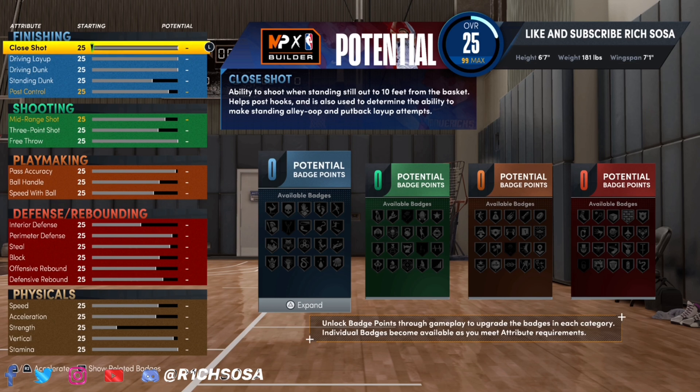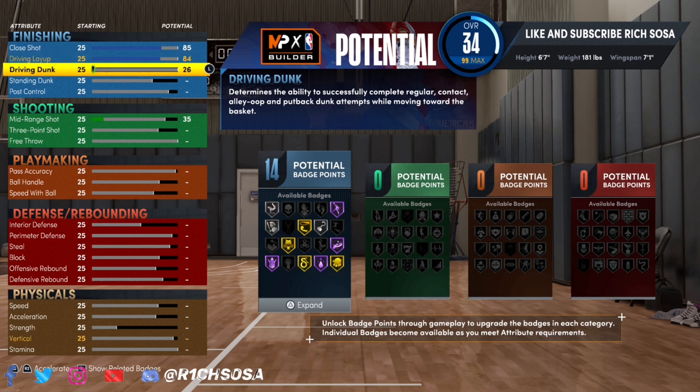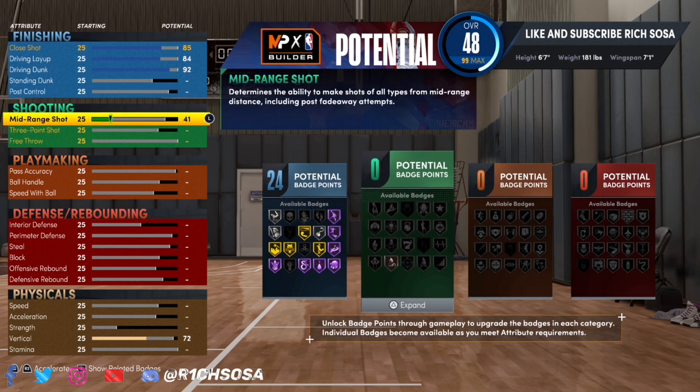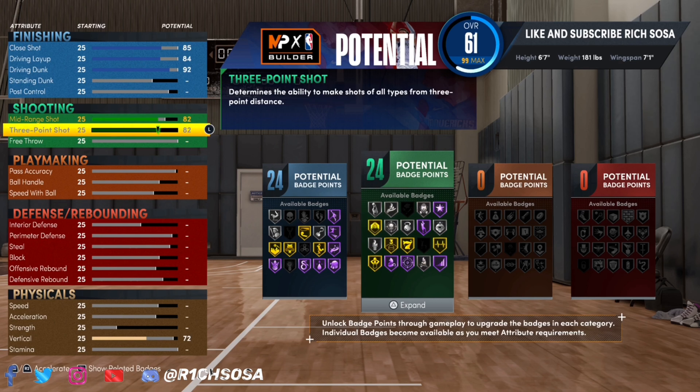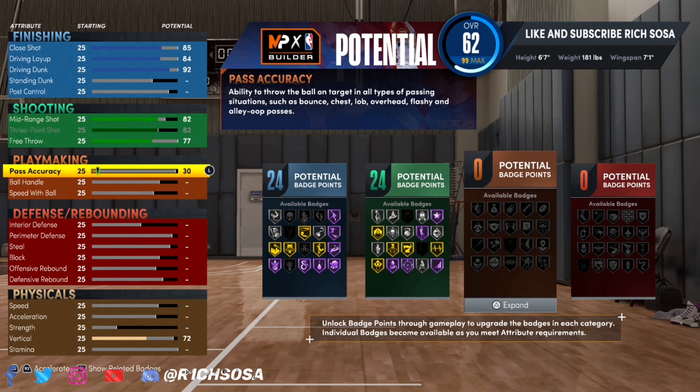Please follow along carefully on the attributes. With the finishing, this is a two-way slashing playmaker so we want all the contact dunks but still shoot efficiently. The close shot goes to 85 — higher than the previous build. Driving layup is 84, and a 92 driving dunk, bringing us to 24 finishing badges. For shooting, go with an 82 mid-range and 82 three-pointer, 77 free throw — another 24 shooting badges.